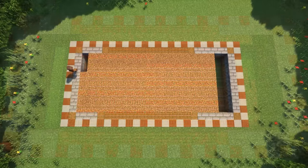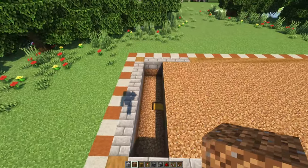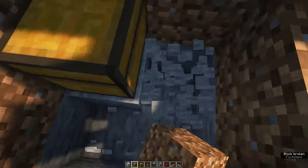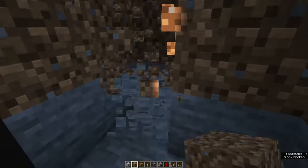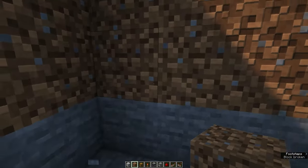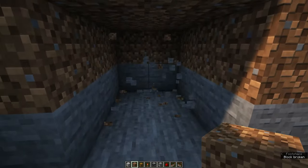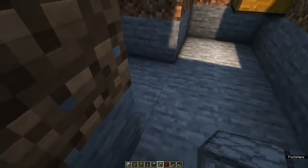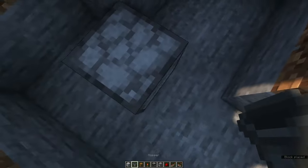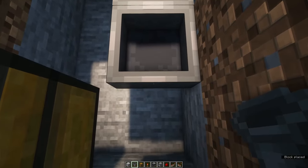Next up, you want to create a dirt layer on top. We will now start creating the dropper system which will transport your sugar cane upstairs. Start by creating some room — you also need some extra room for the dropper mechanism. Place down the dropper facing into the corner of the build. Behind the dropper, facing into this dropper, place a row of hoppers from underneath the double chest.